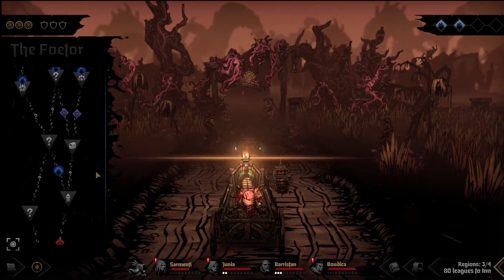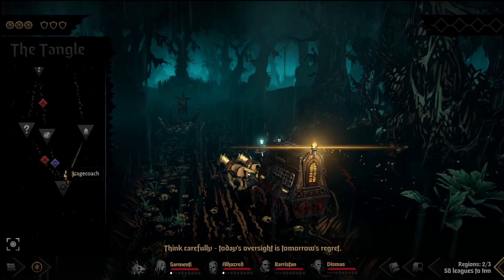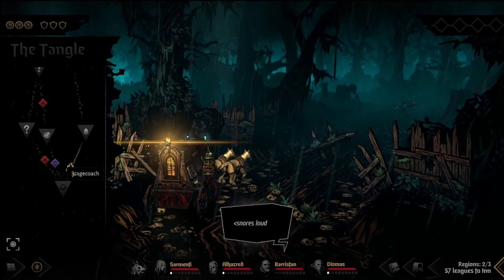Let's first cover road types, then locations, and how to use this information for an overall strategy. There are five road types, each with unique outcomes. The easiest and rarest route, the safe route, is just like it sounds. You'll drive from one location to the next and nothing positive or negative will happen to you.